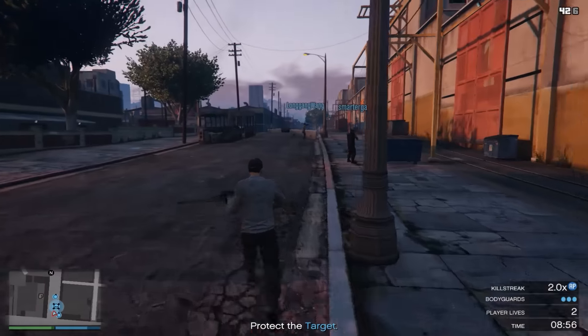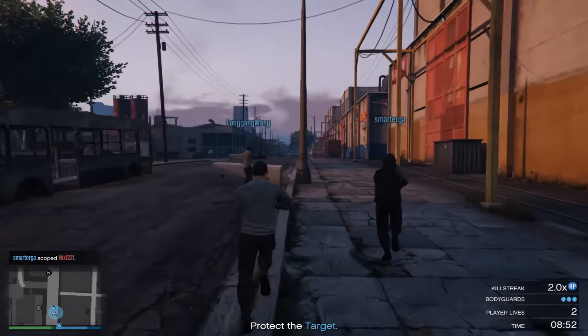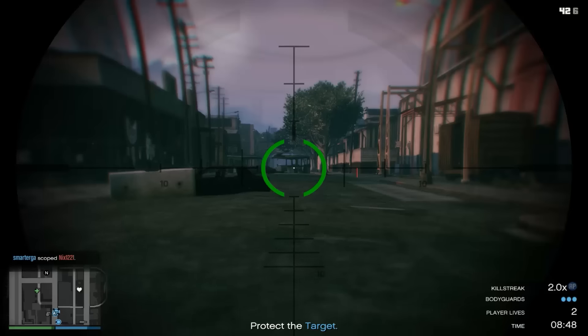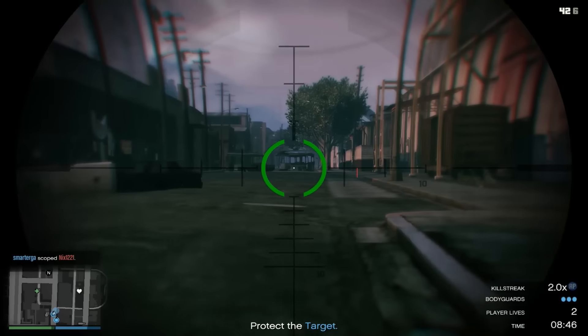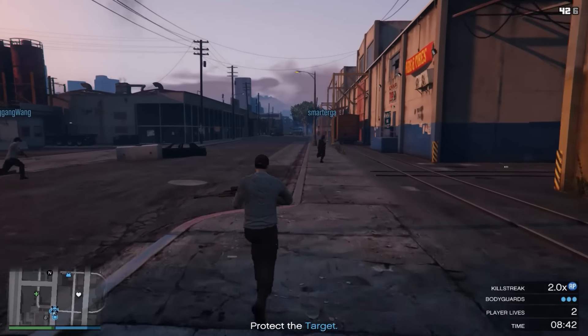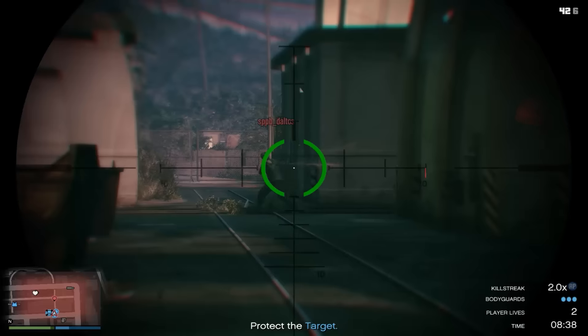Hello everyone and welcome back to another GTA Online Guide. Today I'm going to be giving out some hints and tips to help you succeed at the adversary mode Entourage. Entourage was a recently released game mode as part of the Cunning Stunts DLC and is basically a two-team game mode where both teams have different objectives.